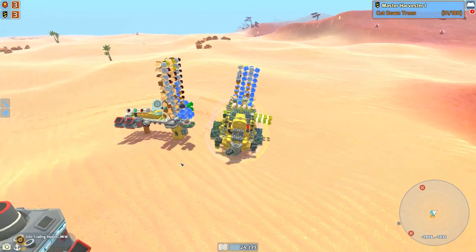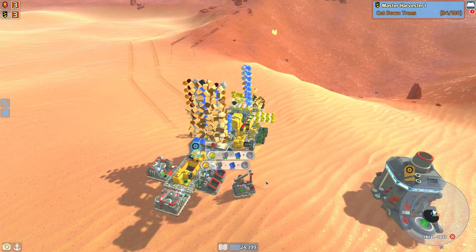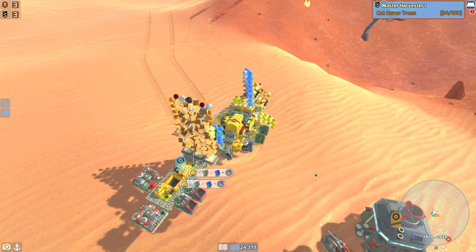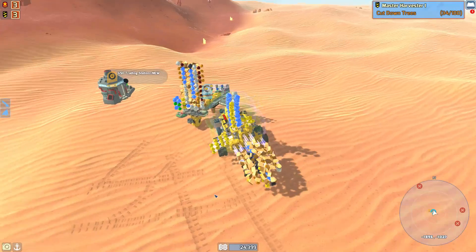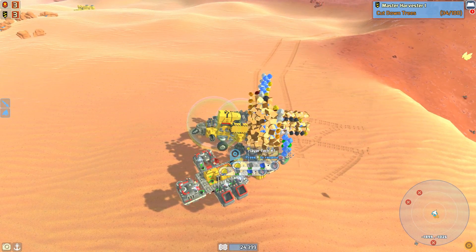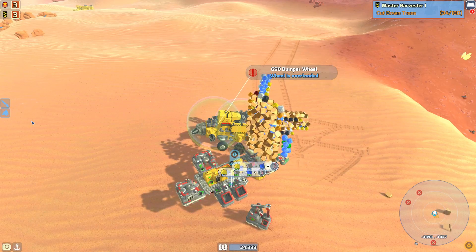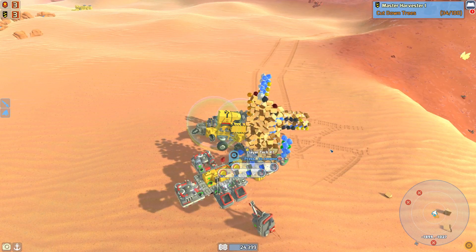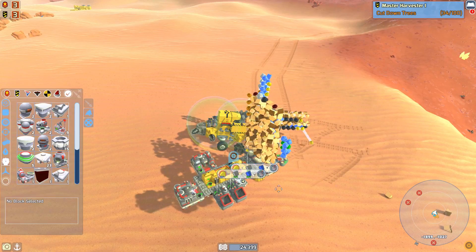I'm going to start getting these component factories going. Alright, so we got our first couple of component factories going along with the very first dongle, and now I'm going to go into a little bit of mass production of the auto miners - I'd like to get at least 10. I also built the GSO scrapper. I was going to make the Geocorp scrapper but I think I'll just wait and do that later. With the pacemaker block and everything we are really crafting up a storm.